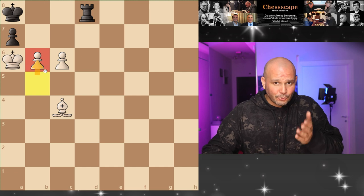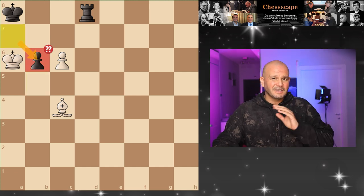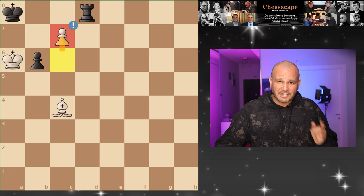Instead, push the pawn. If your friend takes, he's gone after c7 attacking the rook.